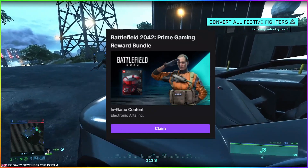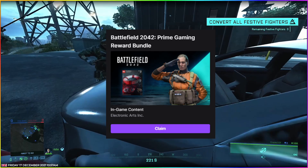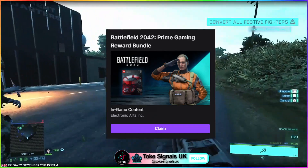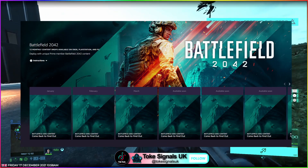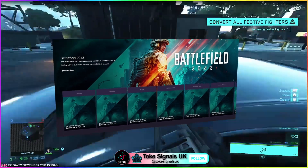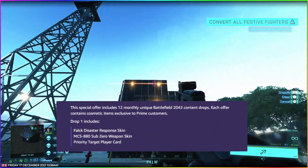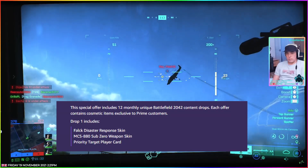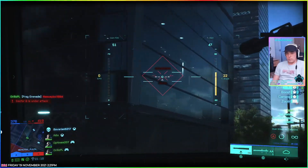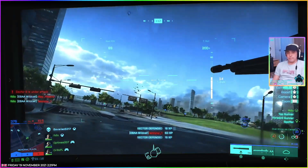Next, we have the Battlefield 2042 Prime Gaming Reward Bundle available on Prime Gaming. There's a nice little drop here — just some free cosmetics. There's one drop every month throughout 2022. This is the first drop for December, the last drop of the year for 2021. It includes a Fallock Disaster Response skin, an MCS 880 Sub-Zero Weapon Skin, and a Player Card. So if that means anything to you, get yourself over to Amazon Prime, get logged in, and go and get your free goodies.